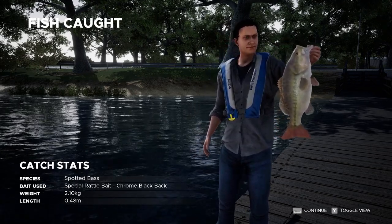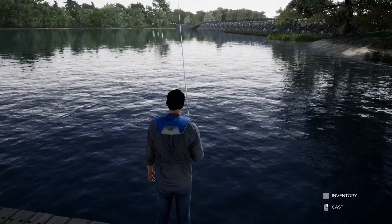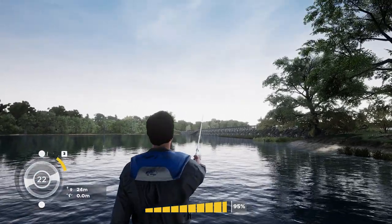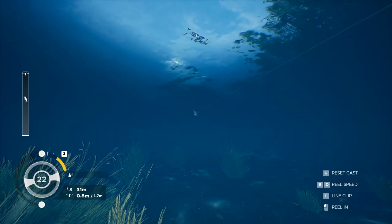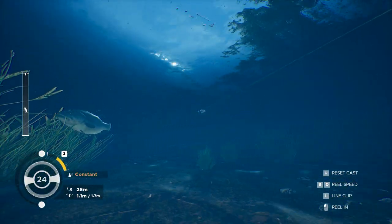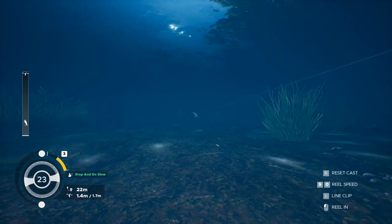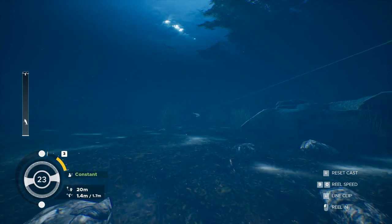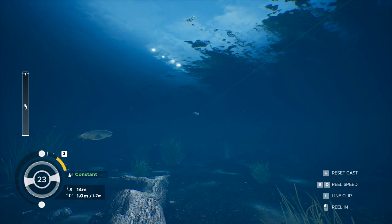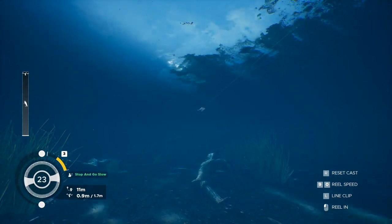That's basically what this game is - you cast, you get this underwater camera view, and then all you do is play around with the resistance, with the break. Based on how strong the fish is, when you reduce the break obviously you're going to lose the line when it's too strong. The tutorial video - I don't know if the line cuts out or what happens. I can also change the reel speed, make it faster or slower.